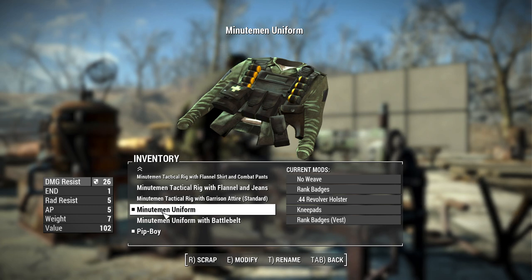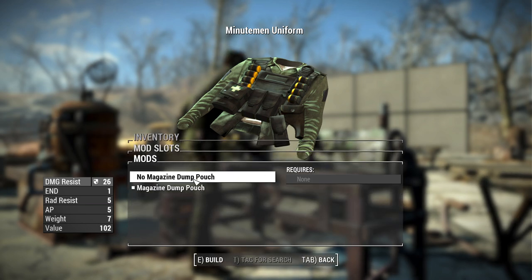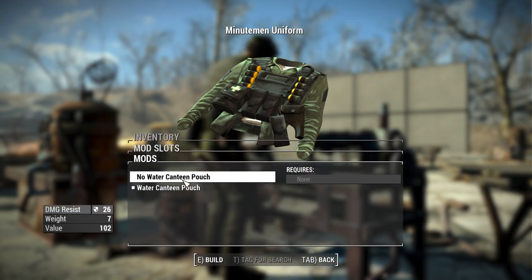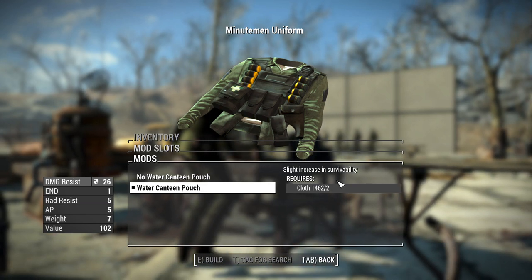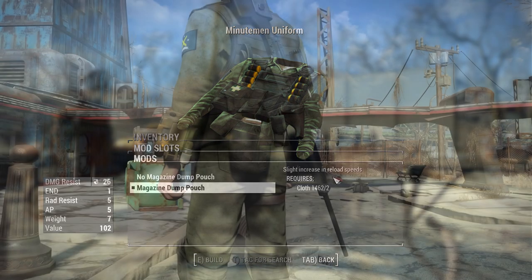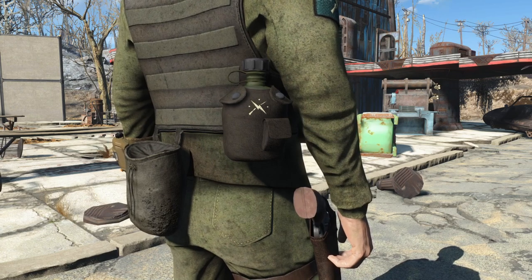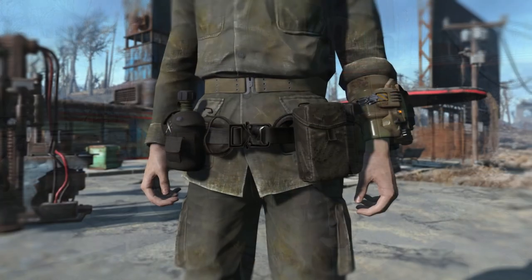For starters, let's go over the add-ons for the existing uniform. With the tactical rig, you can now have a magazine dump pouch, which you can attach to anything with the Minutemen rig on it, or you can add the water canteen. If you have the water canteen equipped, it actually increases your survivability — specifically your Endurance, giving you Endurance +1. And if you have that magazine dump pouch equipped, it increases your reload speed slightly. Here's a look at the magazine dump pouch as well as the new Minutemen canteen — a nice little bit of immersion.